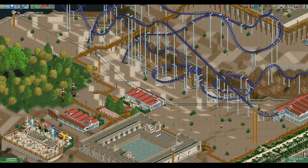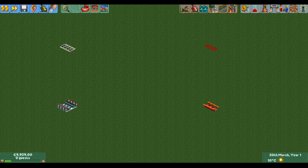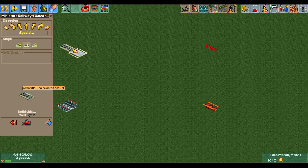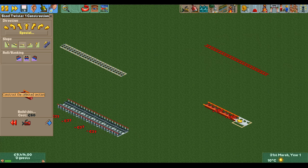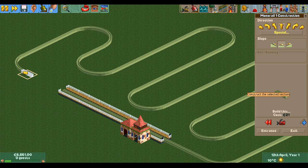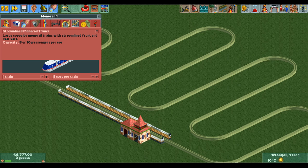Guests will ride transport rides but not with the intent to go to a specific place. A roller coaster that goes around your park will probably have more riders than the transport rides as it's more likely to have an intensity rating that a lot of guests prefer, and it's also faster if you use boosters. Transport rides do have quite some advantages though. They are generally quite cheap — especially the miniature railway which has a cost of only 17 euros per straight piece compared to 27 for a wild mouse, 37 for a wooden coaster, and a massive 60 for a twister coaster.